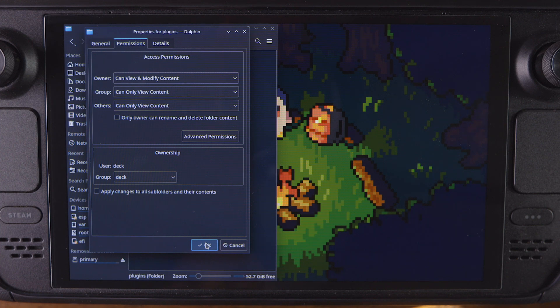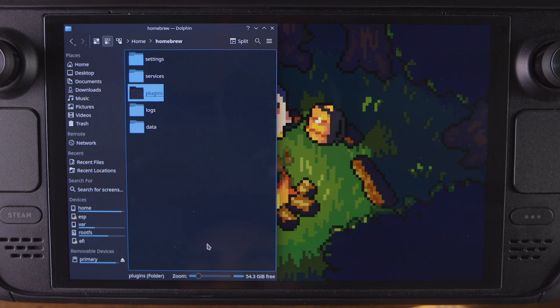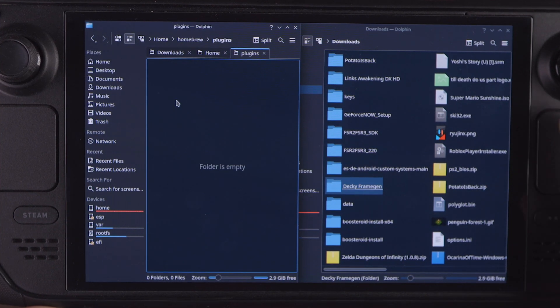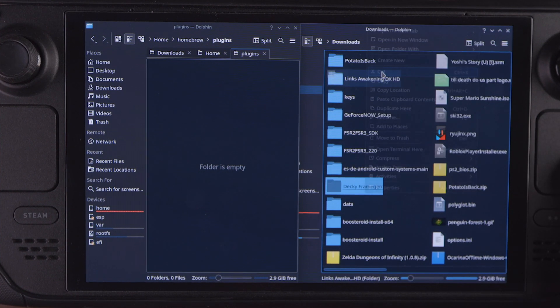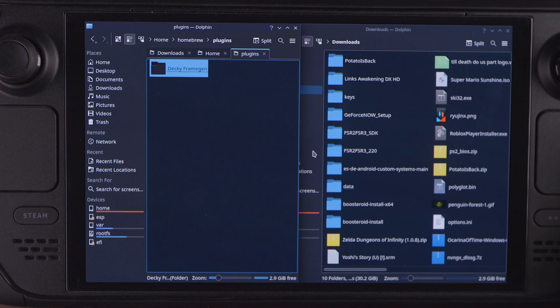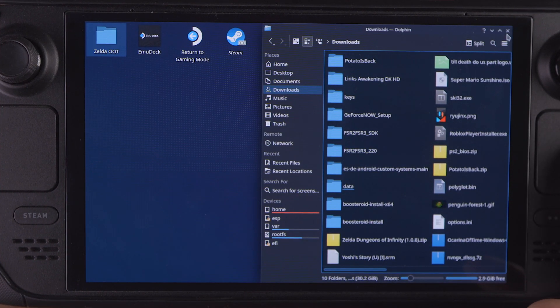Keep this folder open on one side and navigate back to the mod that we just unzipped. Now that the permissions are set, go to Homebrew and then Plugins. Now go to your Downloads, find that Decky Frame Gen folder. You can either copy it, cut it, or drag and drop it — whatever method you want to use. We just need it to be inside the Plugins folder. And there it is. That's it. Now we have Decky Loader and the Frame Gen mod installed on the Steam Deck.